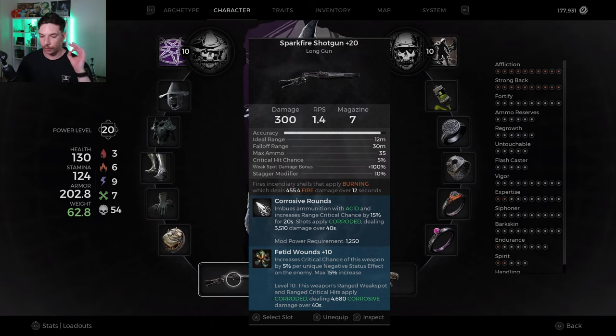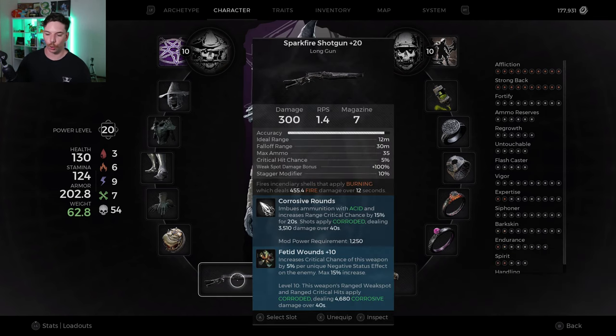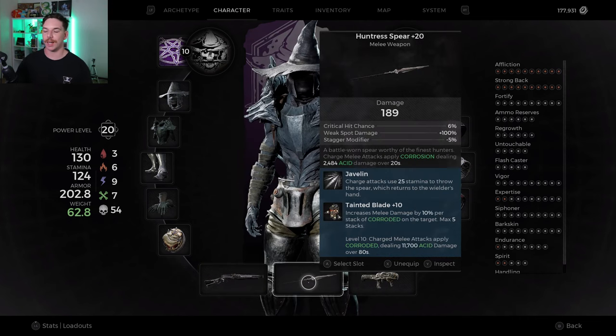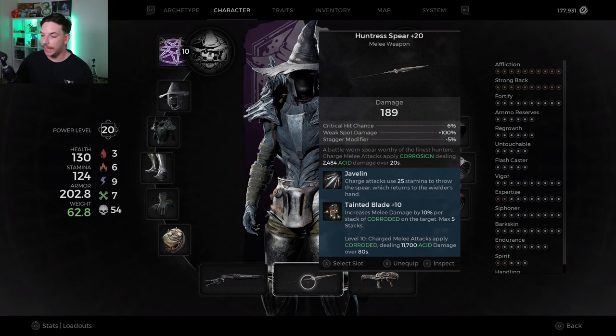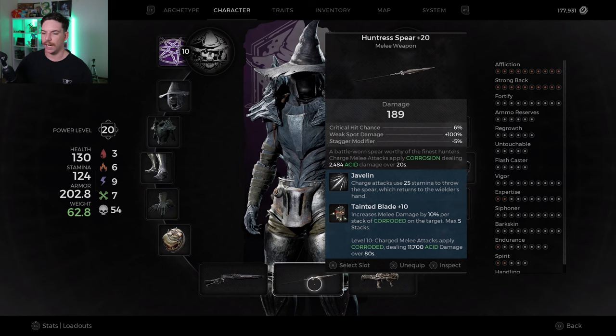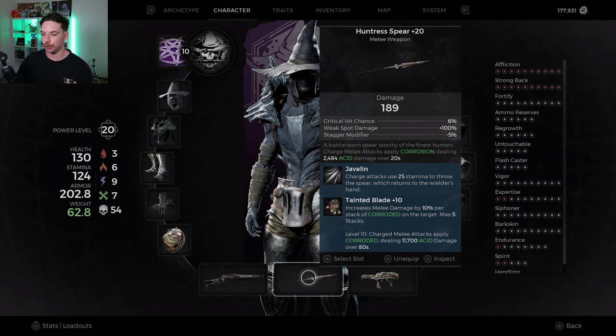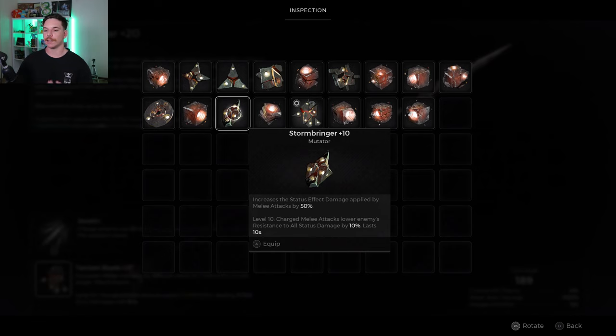For weapons we're taking the Spark 5 shotgun — you can use whatever has a mod and mutator slot free. The main reason I went with Spark Fire is to equip the Singed Ring for an extra 10% increase to all damage. We're using corrosive rounds and Fetid Wounds to get two corrosive stacks on the enemy. For melee we're taking the Hunter's Spear — it now applies corrosion on charge melee attacks, and with our status effect duration I've buffed this up to 20 seconds, which is much better than the base five seconds.